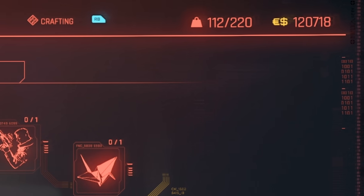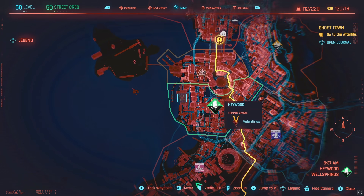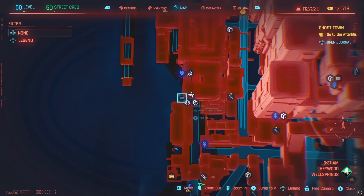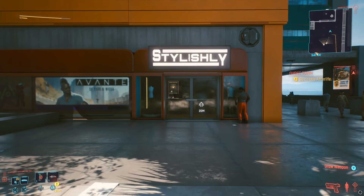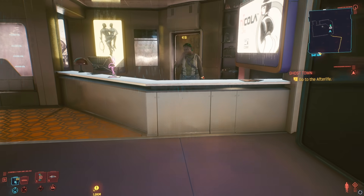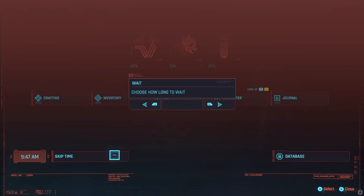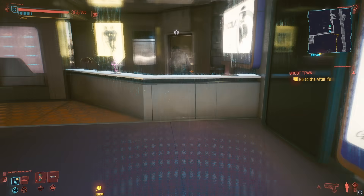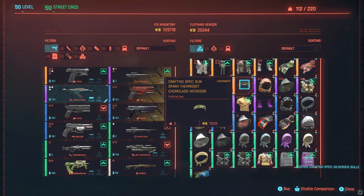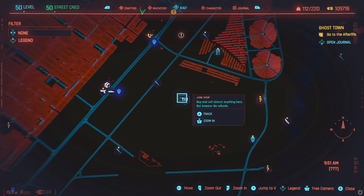Make sure you have at least 11,000 euro dollars, then head on over to the Cannery Plaza Fast Travel in West Haywood. Just south of this fast travel is a clothing store. We're looking for a legendary crafting spec called the Silver Rock Bulletproof Laminate Biker Vest — the name might be slightly different for female V. The bottom line is you need a legendary outer torso armor crafting spec, and it'll be worth around the same amount. After you get your hands on a legendary outer torso crafting spec, head back to the junk shop near the Las Palapas Motel Fast Travel.